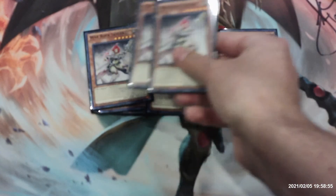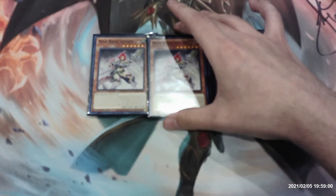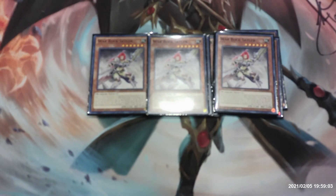Next up we have three copies of War Rock Skyler. This card gains 100 attack for each monster your opponent controls. During a battle phase in which your Earth Warrior monster battles, quick effect, you can target one level five or lower monster in your graveyard and special summon it. All War Rock monsters you control gain 200 attack until the end of your opponent's turn, but for the rest of this turn you cannot attack directly with level five or lower monsters. Each effect is once per turn.